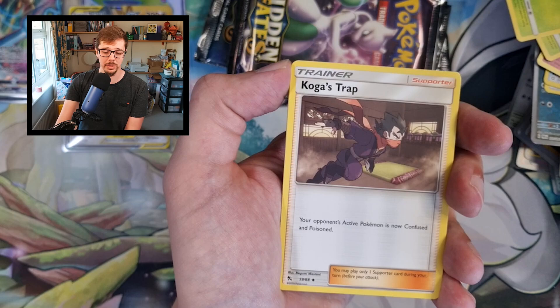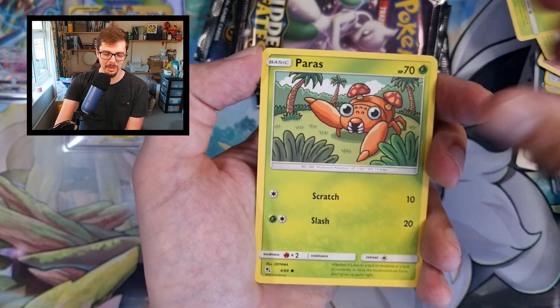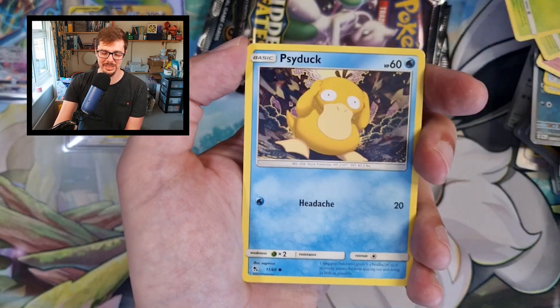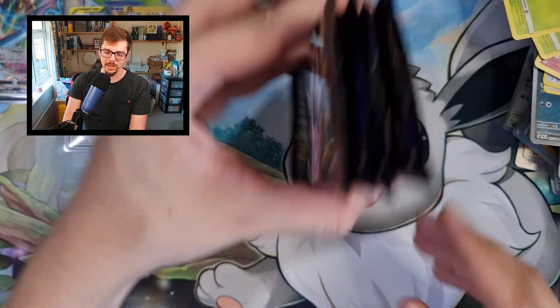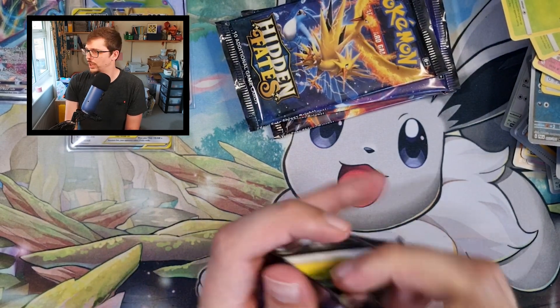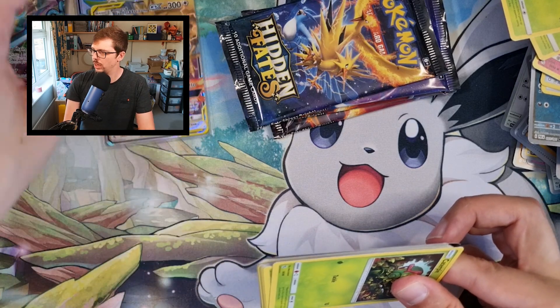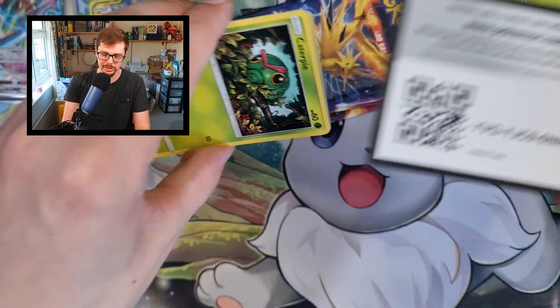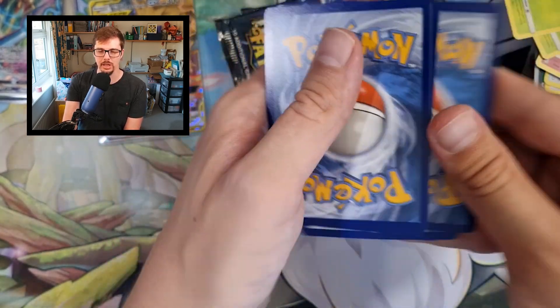Koga's Trap. Caterpie, Paras, Ekans, Psyduck, Arbok into a Snorlax. I don't mind having a dud pack — we've still got five, so we're halfway through. I still can't believe we've got that Espeon GX. I'm so glad we actually get some hits from this — I was so worried we were going to open this up, do this video, and just pull nothing at all.